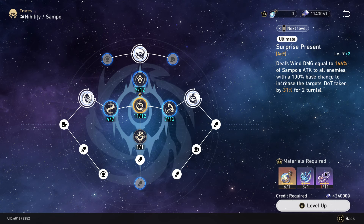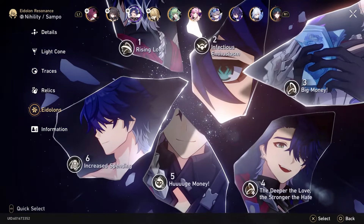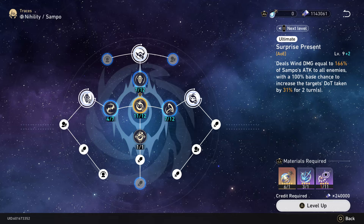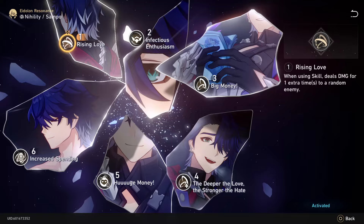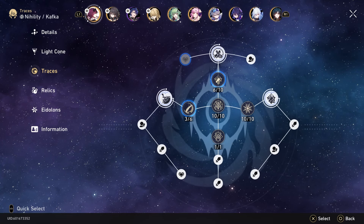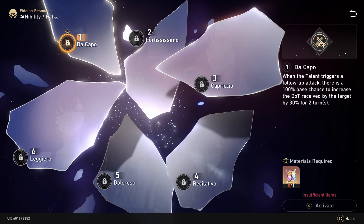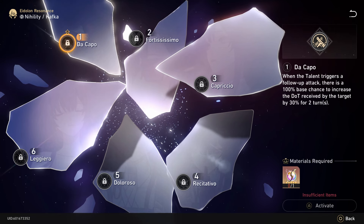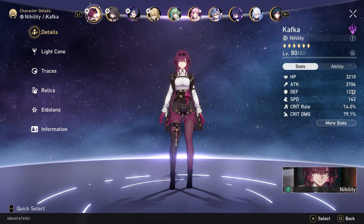Because I have E6 it's a bit different, but at 10 out of 12 traces it would be around 30%. That's essentially what her E1 does — it mimics Sampo's ultimate but also stacks with Sampo's ultimate. So if you run Sampo with Kafka and like Robin or something, you're just stacking all that damage and boosting your DoTs. E1 is fantastic.